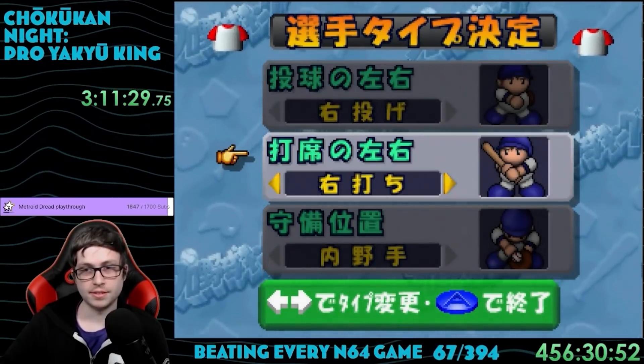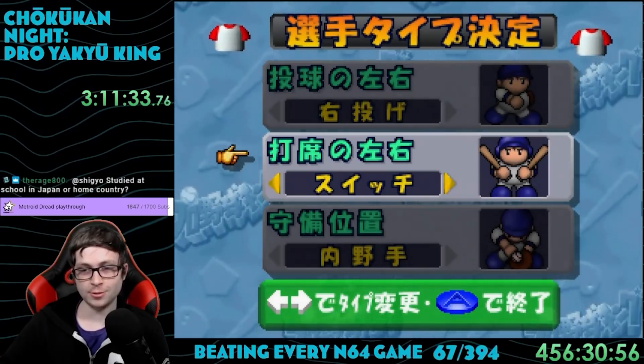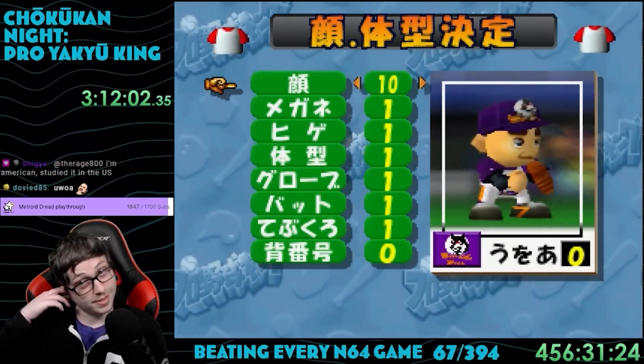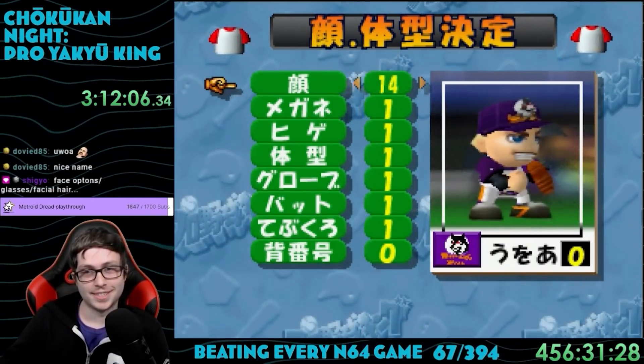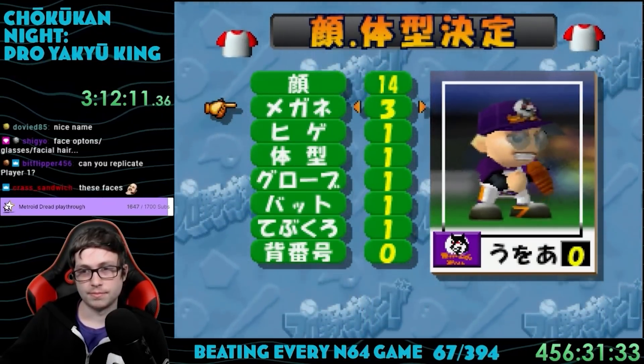One other feature this game offers is the ability to create your own players. You can change their name, which hand they use to bat, field, or throw, and adjust their stats. There's quite a bit of customization for how they look as well. If you really wanted, you could create a bunch of players and make your own rosters for all the teams. But yeah, that's about it — game complete.